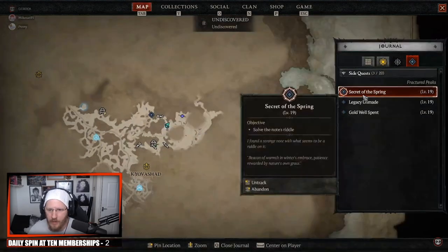So once everything was cleared, we came back to the Spring and opened up the note. The note is just on the sidequest itself — if you go to the map, bring out your journal, go over to the sidequest, and go on Secret of the Spring, you can see the note. The objective there is to solve the note's riddle, which we already know.